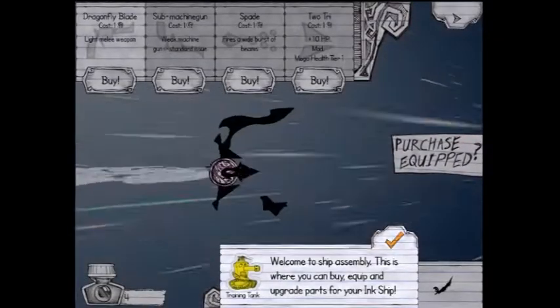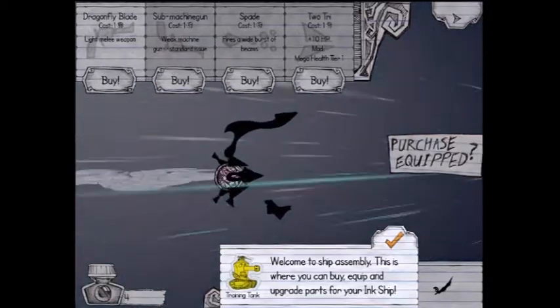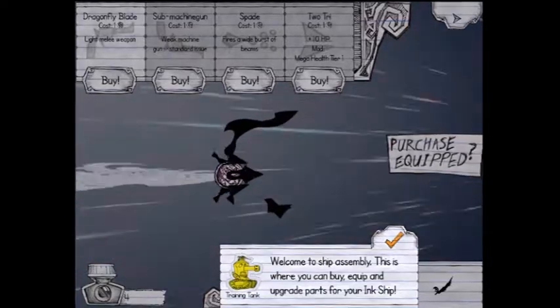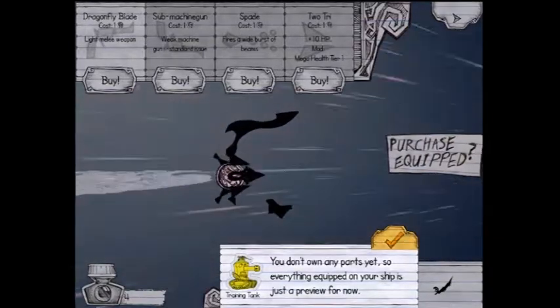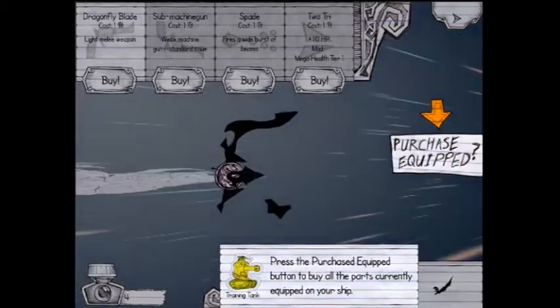Whoa, okay. This is taking a twist. Purchase equipment — cost one, like a melee weapon. Alright, I'll read this. You don't have any parts yet, so everything on the ship is just a preview for now.